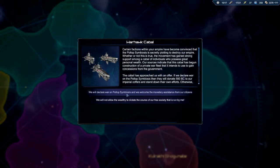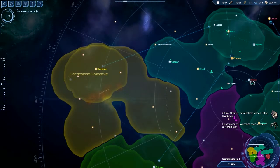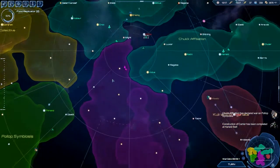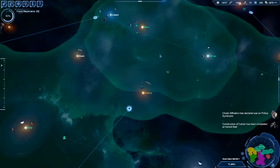If we declare war on the Pollops, they will give us money. But if we don't, they will declare war on us - some underground warhawk cabal, I guess. I'm not really sure I want to go to war right now, especially with the Pollops because they had battleships already. Corderozink Collective definitely had battleships for sure, but Pollops can warp right here and be quite a pain in the butt.